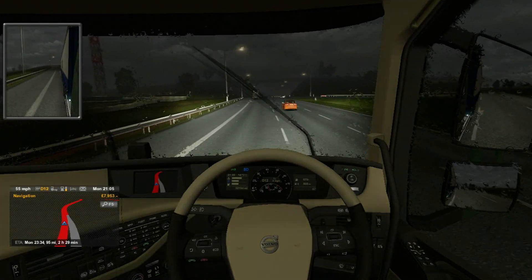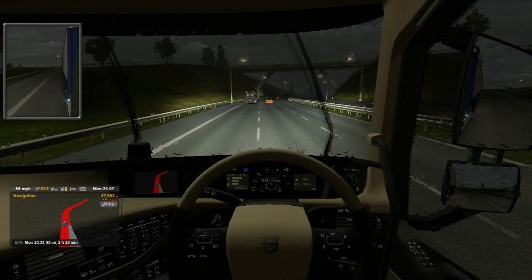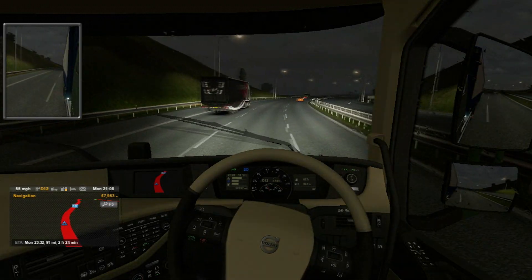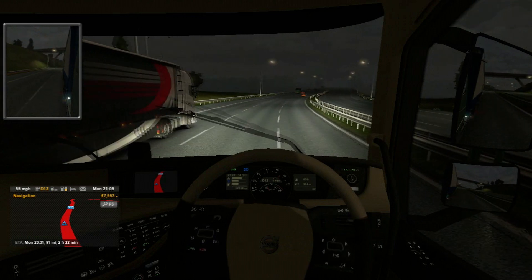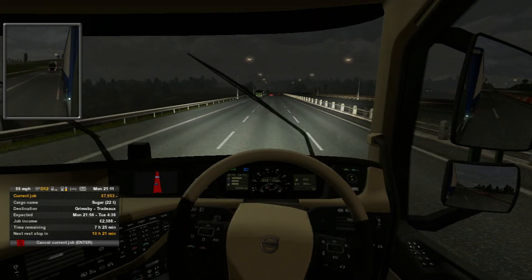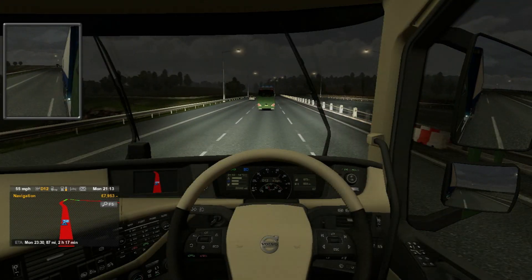I'll put the high beams on. This truck hasn't got beacons, which is a bit unfortunate. If you're wondering what beacons are, they're the big orange lights that spin around on the top of the cab to indicate a large load coming through. Though I'm only carrying 22 tons so it's still quite a big load.